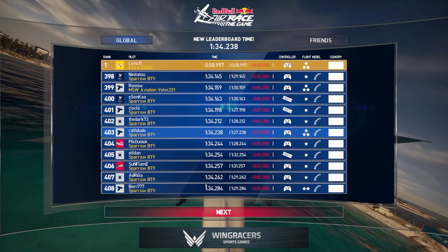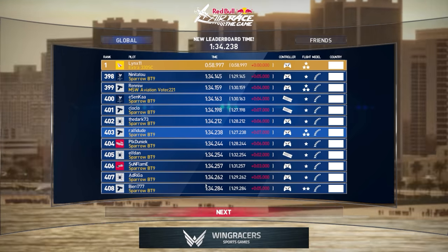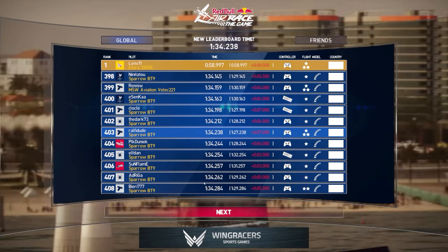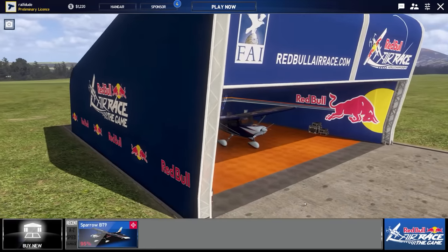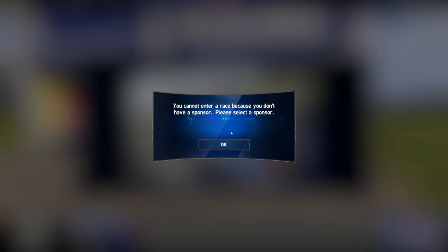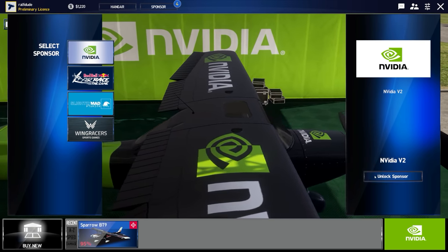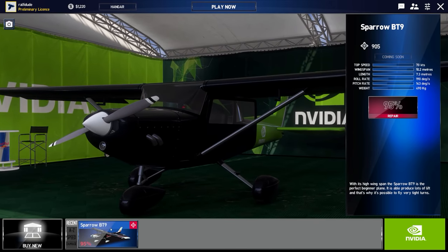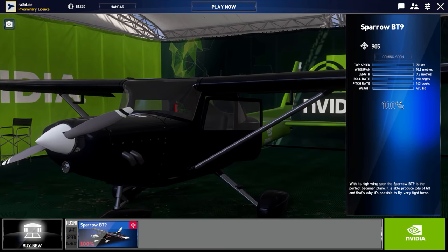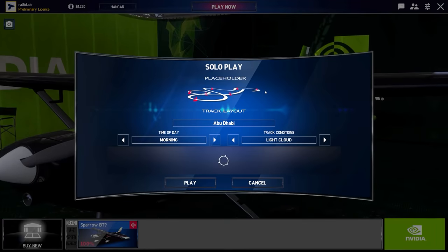After you've completed your race, you will get a chart where you can see what other people's scores are and compare. As you can see, I'm in the 400 range, but this was just my second flight — I'm sure that if I were to work on this, I could get myself quite a bit higher. After completing that race, it wouldn't allow me to go into another game until I chose my sponsor. I chose NVIDIA because GTX 1080. After each race, you are going to need to repair your aircraft, so there is some maintenance. The default aircraft is always free, but I assume that future aircraft are going to cost money.